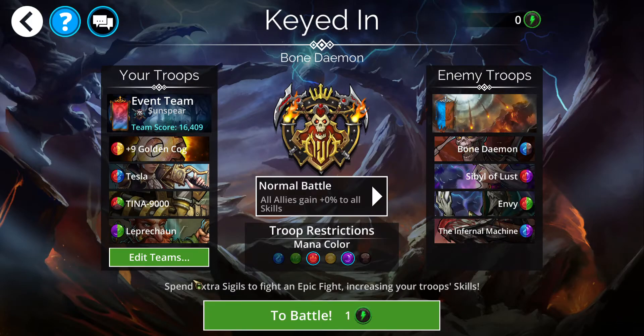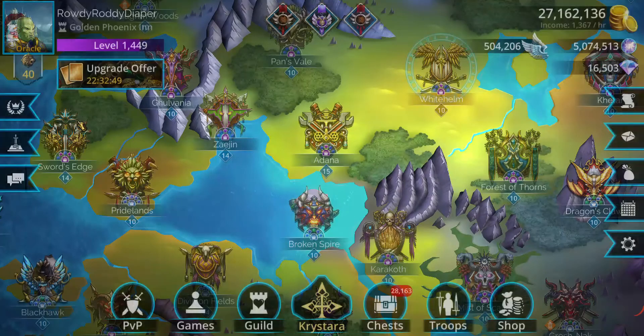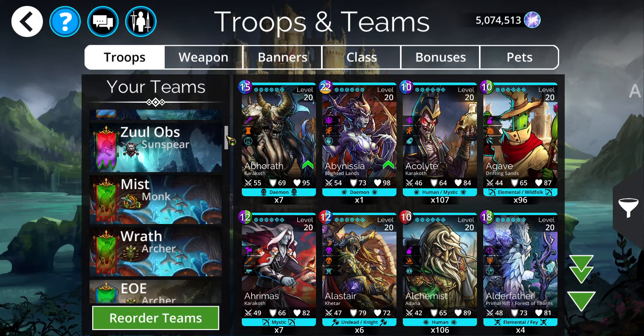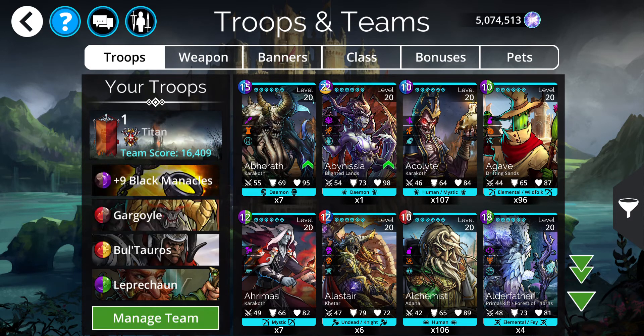Let us take a look at a beginner team that I put together. This team can be switched up as you see fit. Black Manacles — I've got this on Titan.